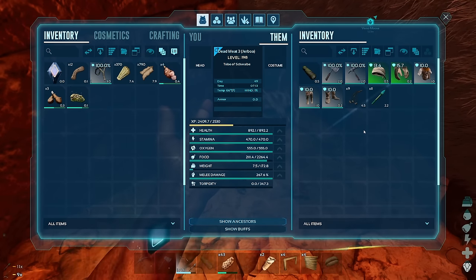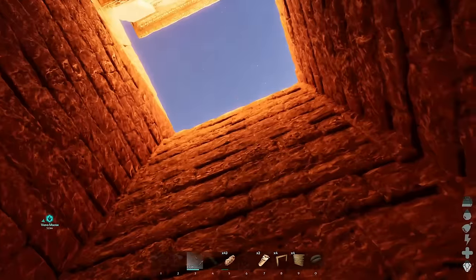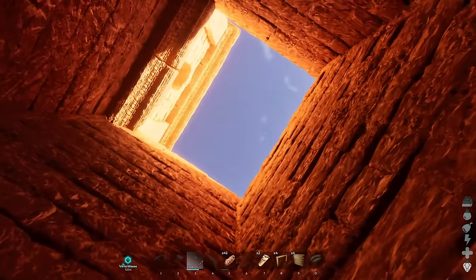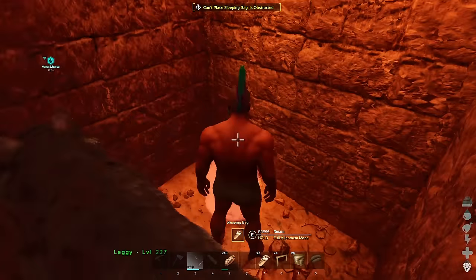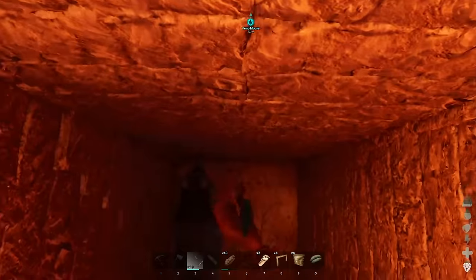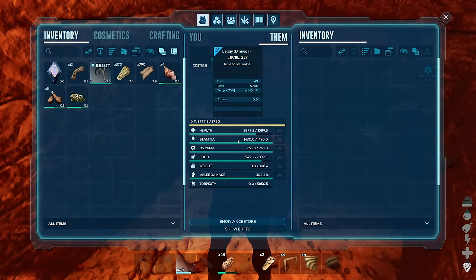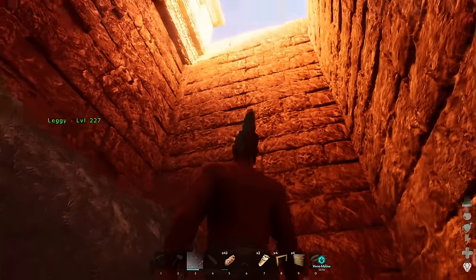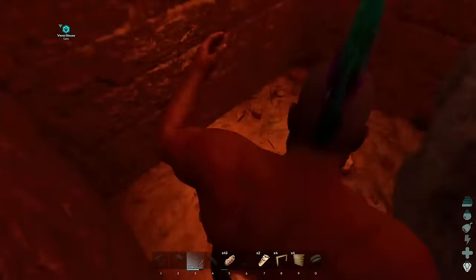I might be able to recover at least parts of my inventory if I give my jaboa my stuff and then throw him over the edge. I would really like all of this - everything else I could just easily get back. I don't even think I could throw the jaboa that far, but let's try. Dead Meat Three has been freed at least! But as far as me goes, I think I am doomed. Leggy - I don't know how you could ever get him out, you would need like a cryopod. This is my highest level male wolf, so that sucks.